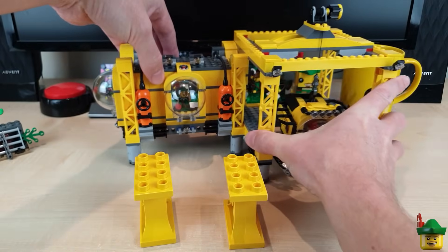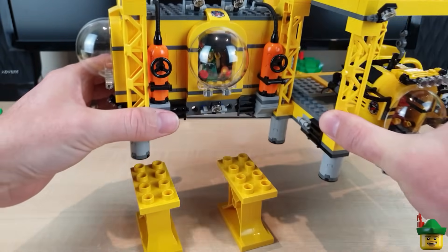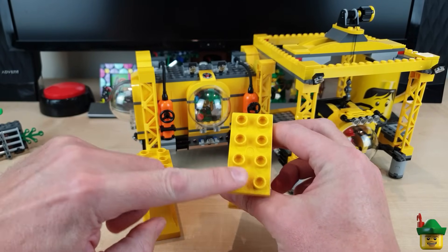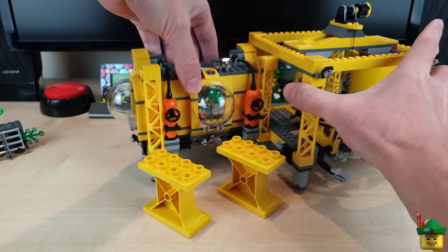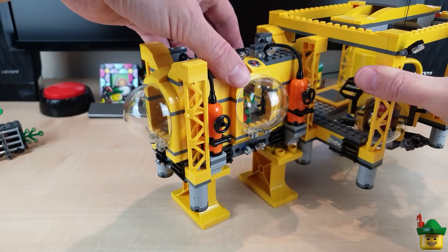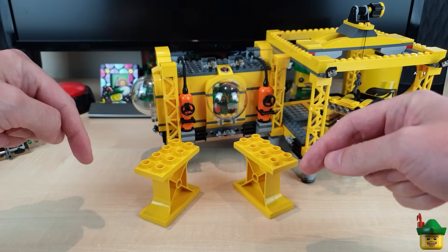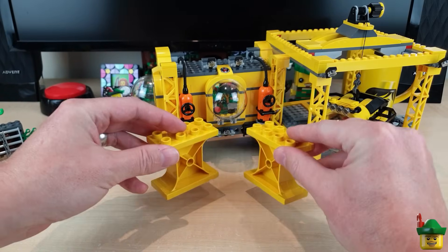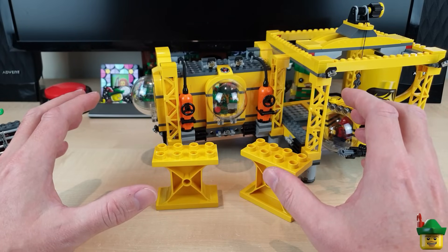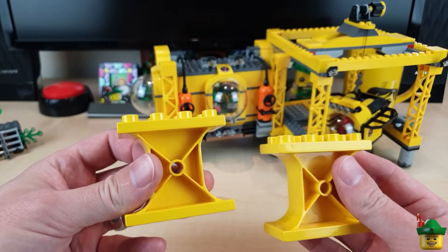I figured these could basically be the supports for the main structure — just like that, very crudely. They're going to have to be connected via some sort of normal two-by-two bricks or something like that, because not every System LEGO brick connects very well with a Duplo one. But I think that'll look really industrial — I'm already liking the look of that. I think they basically build these whole things on the surface and just dump them off the side of a boat and they go down and settle. Very appropriate — if you've ever seen the film 'The Abyss' anyway. I've waffled far too long; I'm going to break it all down and start building.